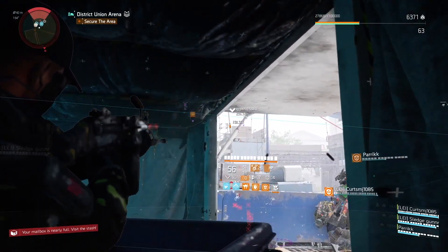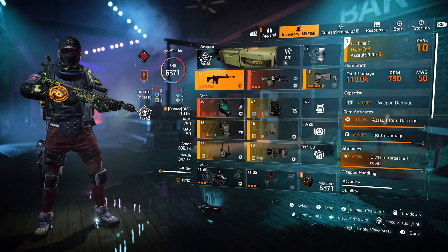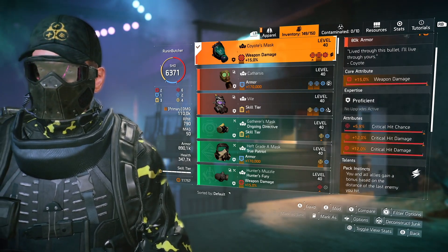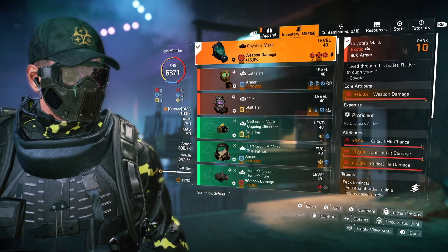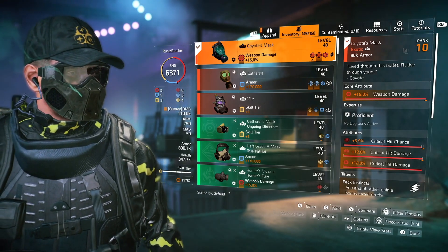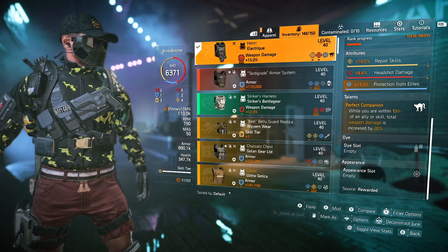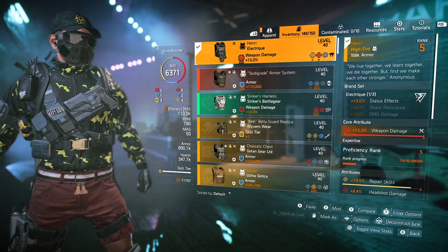My secret weapon here is the exotic Coyote mask. For the pistol I'm using the TDI pistol with In Sync. You could use Future Perfection for overcharge reasons, or Preservation — since Preservation can be activated with skill kills as well. You can swap guns or pistols on the fly depending on what you need: proc overcharge with In Sync, or get extra heals with Preservation.